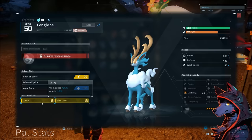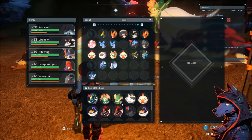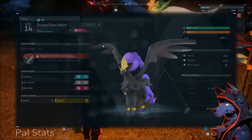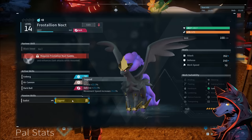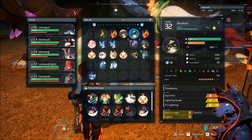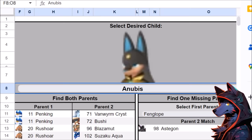Lucky pals have 15% attack and 15% work speed, so if you want those on a pal you'll need to find a lucky breeding chain. Astagon and Fanglope gives an Anubis, but if you breed Astagon with a legendary pal you can pass down the Legend trait, which gives 20% attack and 20% defense — you can theoretically put this into any pal. When messing around, one example produced a beacon with Jet Dragon's Divine, Dragon, and Legend passives, which opens up some crazy breeding possibilities.